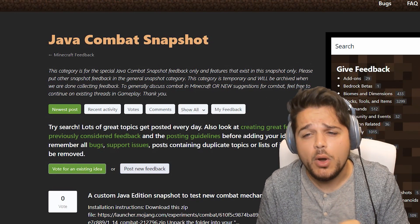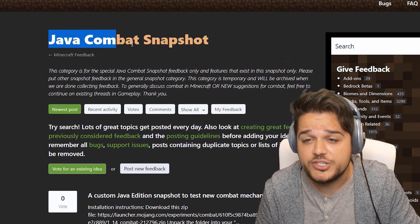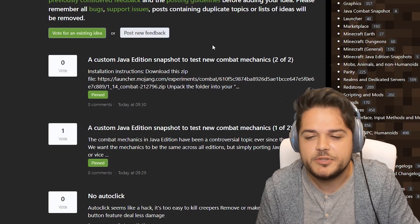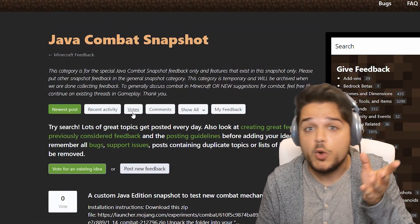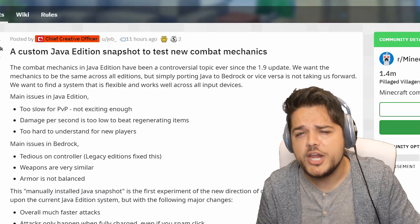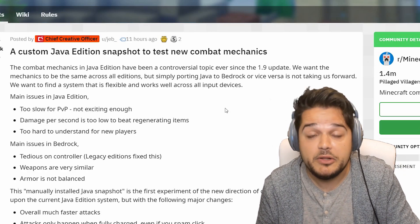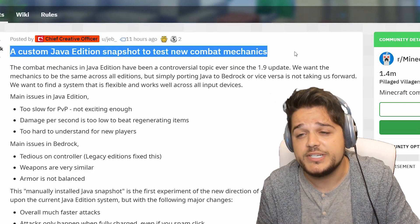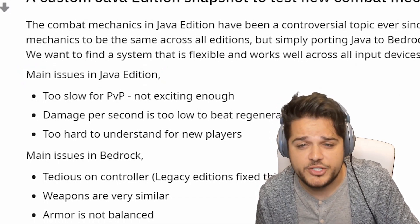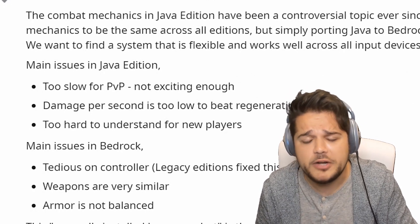Two more things before we wrap up. First, a Minecraft feedback link in the description will take you to Minecraft's feedback website — it's the Java Combat Snapshot we just covered. You'll be able to leave comments, suggestions, and other feedback so you can directly speak with the Minecraft team about your thoughts. More importantly, the snapshot download is on this Minecraft subreddit post by Jeb himself, where he goes into more detail about the current problems with combat. He says the main issues for Java Edition are that it's too slow for PvP, not exciting, damage per second is too low to beat regeneration items, and it's too hard to understand for new players.